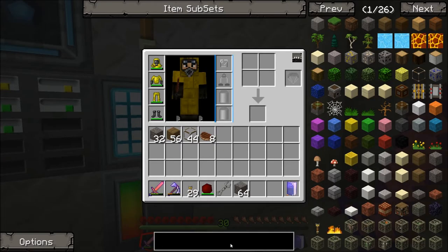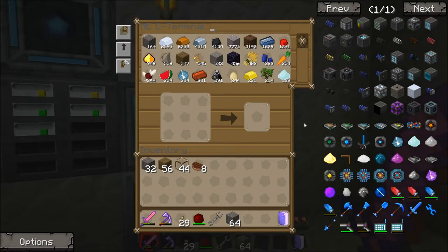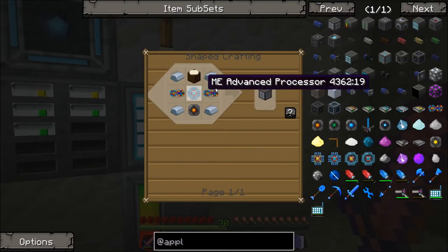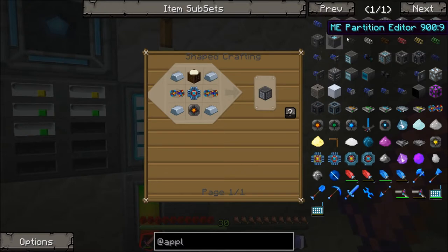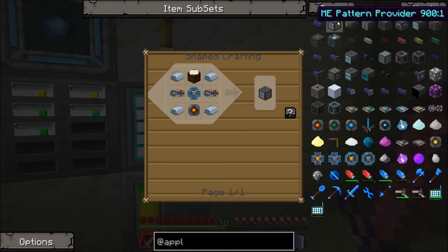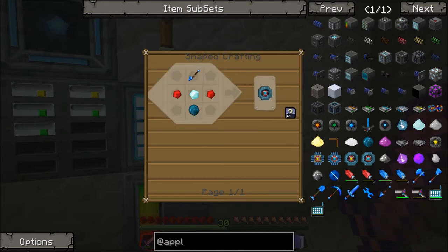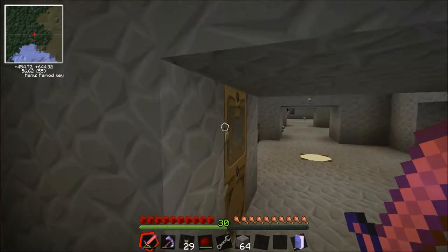Let's look up Applied Logistics. We're going to need a load of stuff - pattern providers. We need so much stuff. I think we need crafting CPUs, heat vents, containment walls, and pattern providers. Those are the things you need. Let's make a load of advanced processors first of all - 12 should be good. Let's smelt them all up.